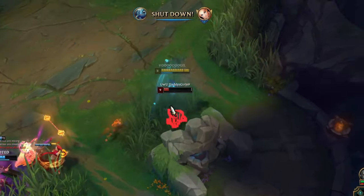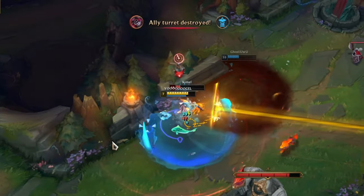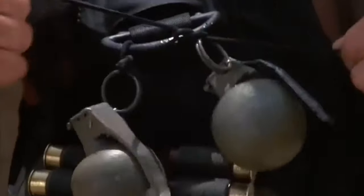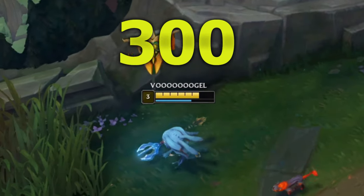Fizz jungle's ganking strength doesn't stop there — his best discipline is tower diving. By hitting the ultimate first and then jumping out of turret range with the E spell, you can collect a lot of kills or set up tower dives for your teammates. When they are low enough, you don't even need the shark to kill your opponent. The Q and W spell combined with Electrocute and Ignite is more than enough to collect 300 gold.